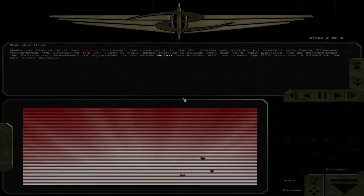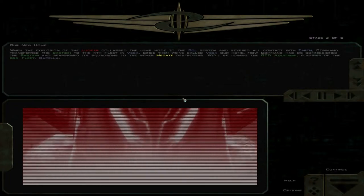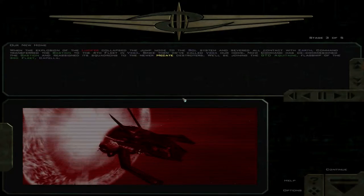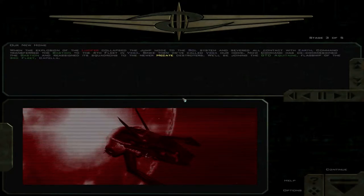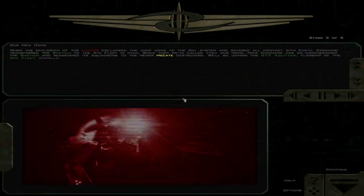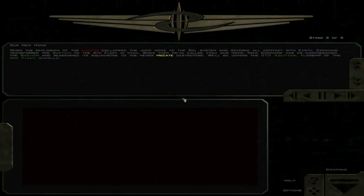When the explosion of the Lucifer collapsed the jump node to the Sol System and severed all contact with Earth, Command transferred the Bastion to the 4th Fleet in Vega. Since then, we've called Vega our home. Now Command has decommissioned the Bastion and reassigned its squadrons to the newer Hecate Destroyers. We'll be joining the GTD Aquitaine, flagship of the 3rd Fleet, Capella.